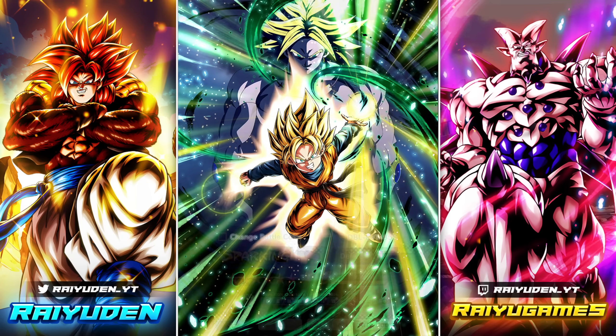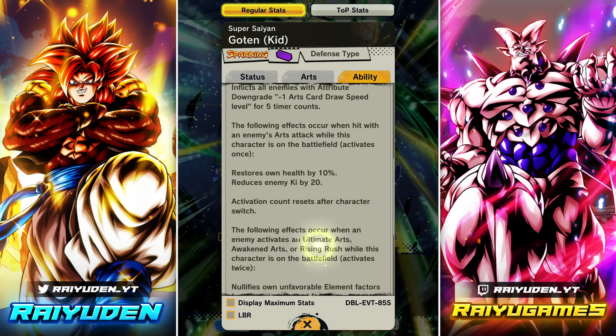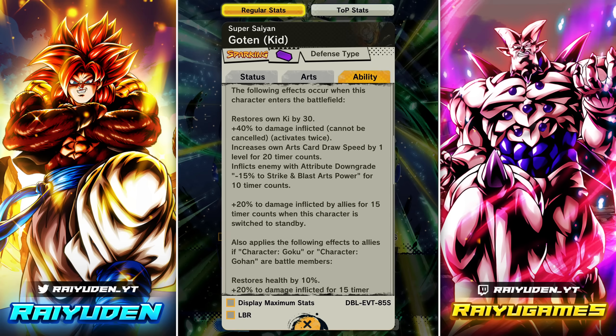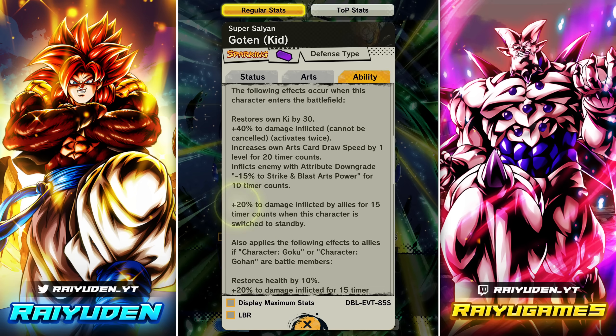It almost would have been better if they doubled down on his defensive capabilities. But either way, one of the things that shines about this character is the fact that he is a really good support for Goku or Gohan characters. If you have a Goku and a Gohan character, not only is he able to provide an additional 20% damage inflicted, but he also provides 10% healing for them, thus making him a pretty good healing support. And I guess when you combine him being able to sponge hits, removing buff effects, supporting the remainder of the team, and providing additional max HP, maybe I was a bit harsh. I want to see if I was wrong and if Goten truly is a goat.